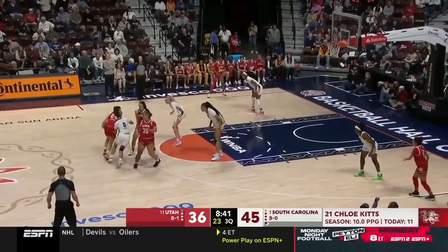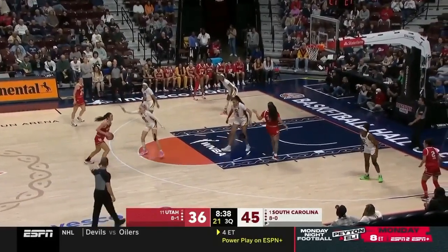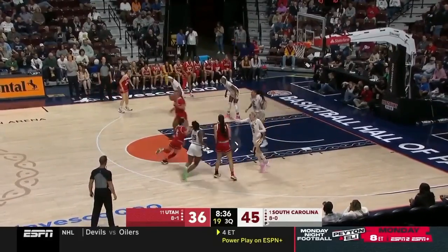We have staggered screen action by Red in the middle of the floor. The screeners are in legal position and White Zero has time to avoid contact and change directions. We have two attempted dribble handoffs by Red 22 and Red 35.